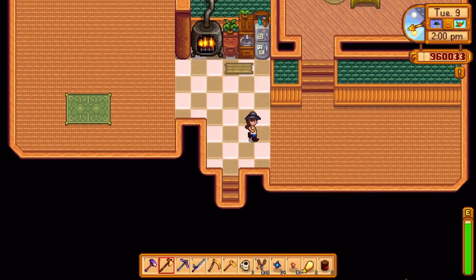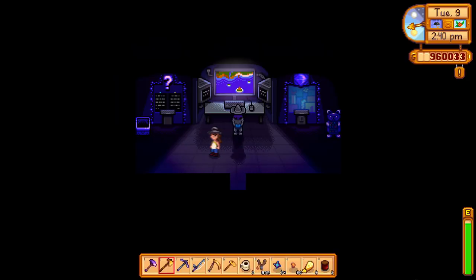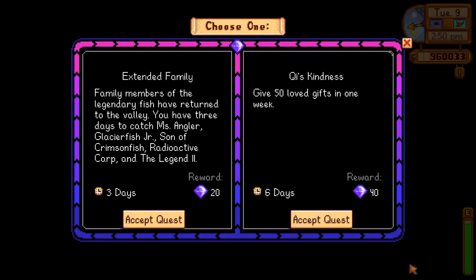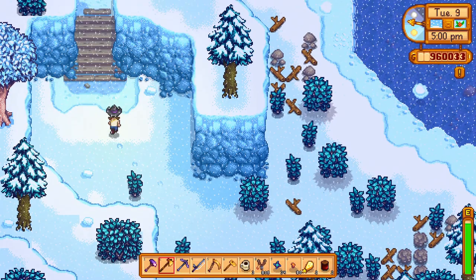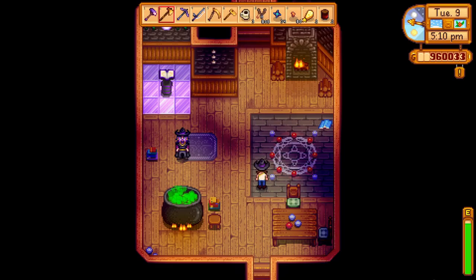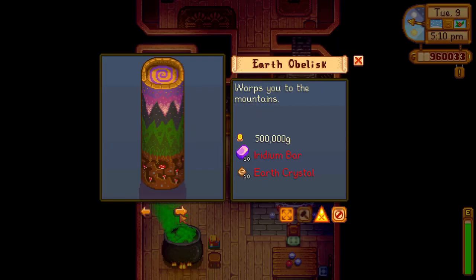My house is empty — it has absolutely nothing in it except a single bed. I have been allowed in Mr. Q's room, although I may or may not have had to look up where all the walnuts were. I have almost a million coins, which is good because I was saving up for the return scepter, which is two million coins, and I also could not remember who sold it or where it was located.